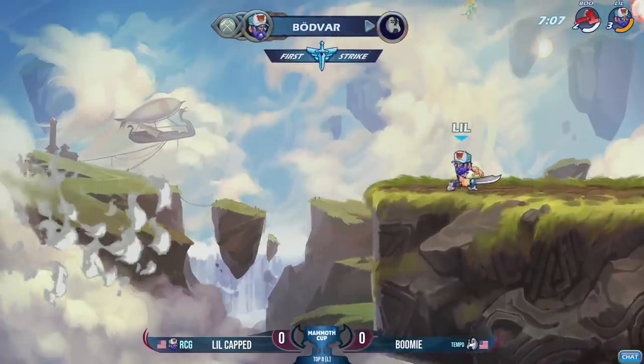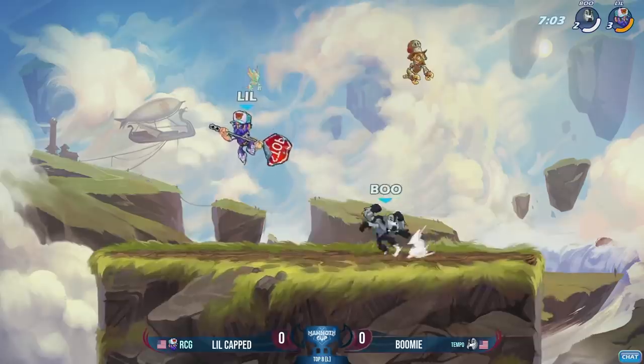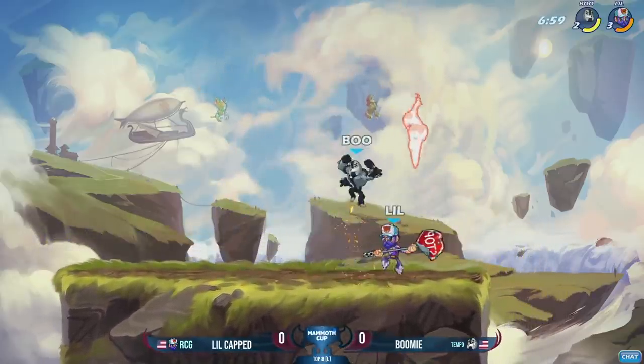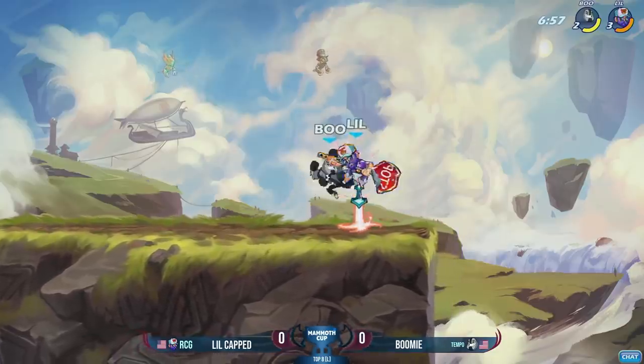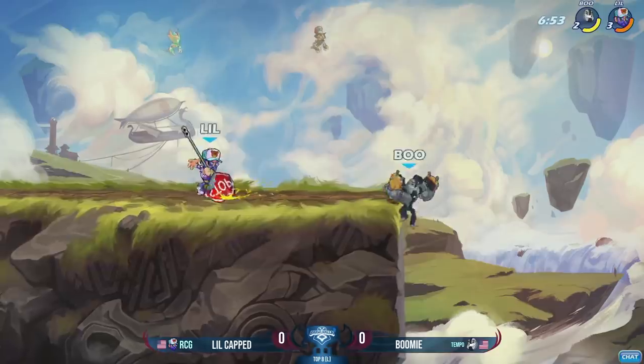And he just outranges that Hammer neutral light — a sword is longer than your leg. See you later, Forearms. LittleCapped just playing really solid standard play there on the sword, just hitting Boomi and winning neutral every single time. A bunch of siders, and that was it.